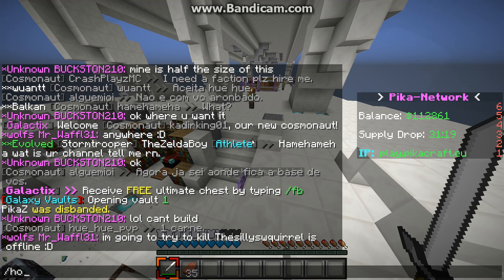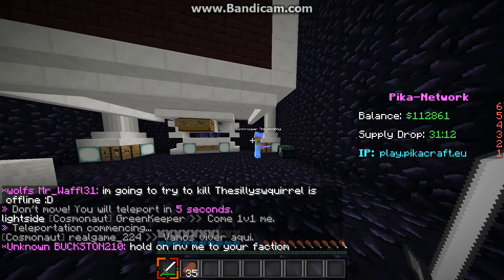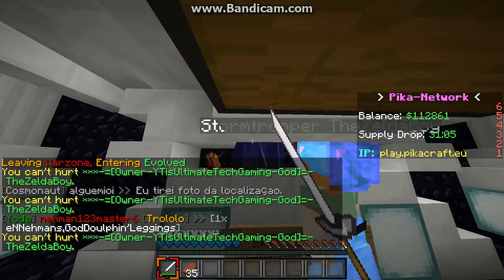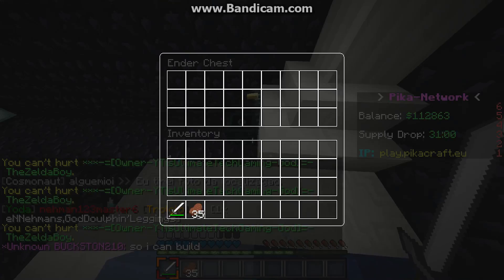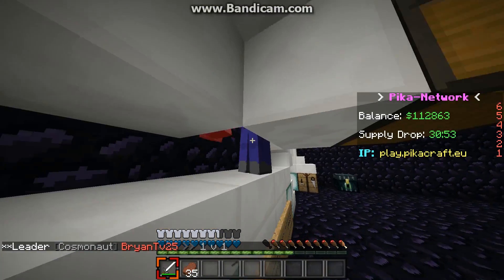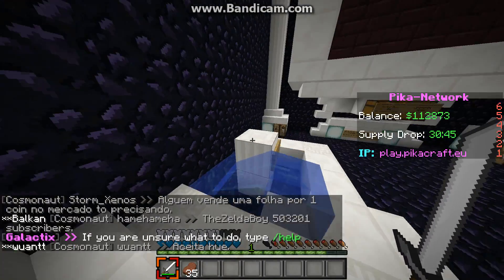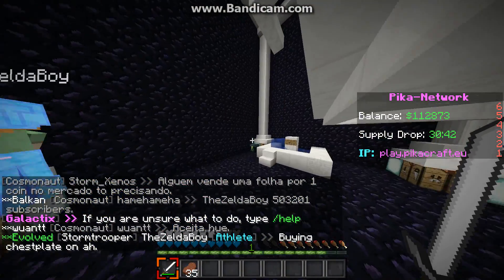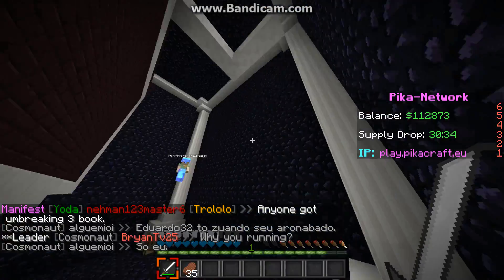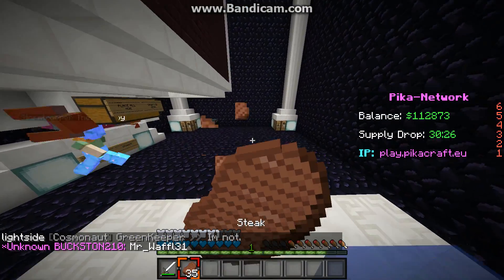We've made a base and since it's regular factions it's going to be really hard to raid — obsidian costs 100k. Here we are at the base. Zelda Boy bought the Stormtrooper rank, so he's just grinding. We've got the AFK pool, ender chest, and a grinder with a zombie spawner, which is pretty nice. Zelda Boy had one meal but now he has like 300k — he got it from an unreal chest.